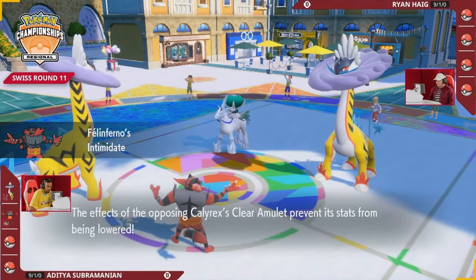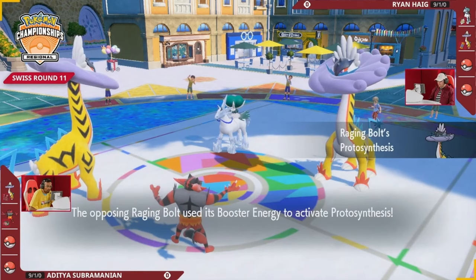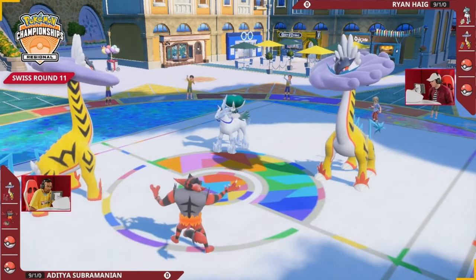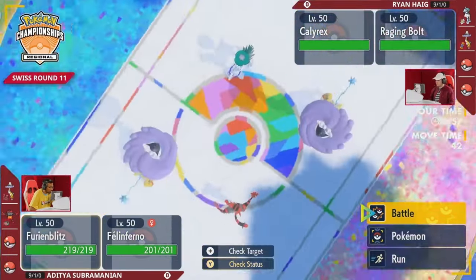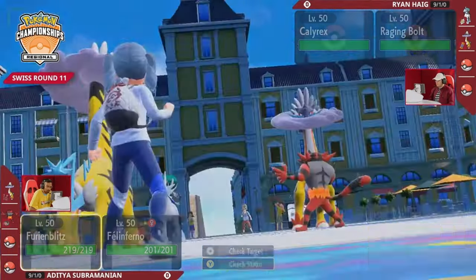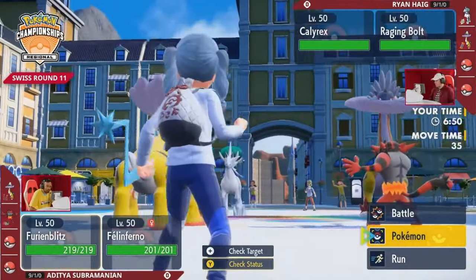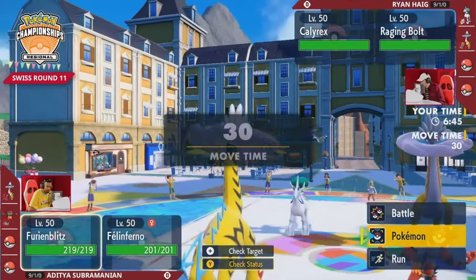Adi going for that Incineroar to kick things off, of course the Clear Amulet over on the opposing end. It is going to be a Calyrex Ice Rider — that is not going to be taking that. Protosynthesis is coming through, boosting the special attack for Ryan's Raging Bolt — something a little more offensive. The Calyrex on the opposing end is something that can be stopped in its tracks with a Fake Out, so you have to be careful on Ryan's end.